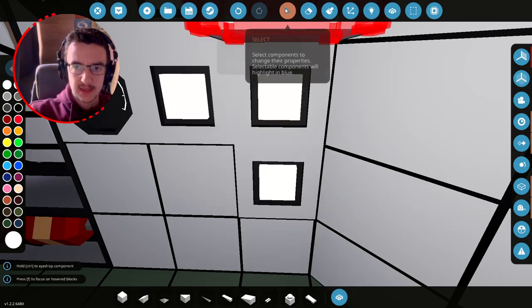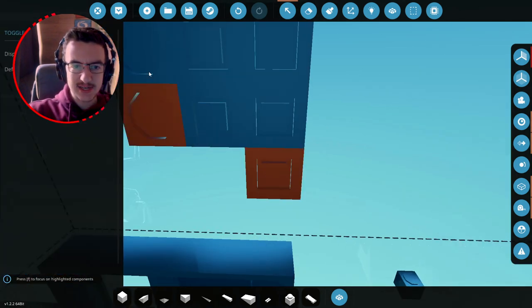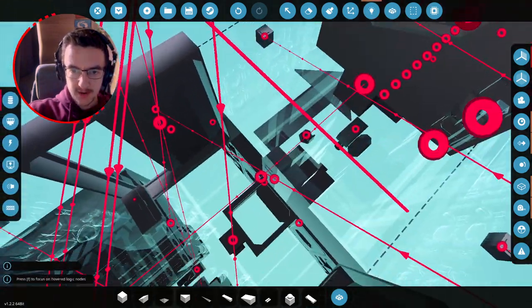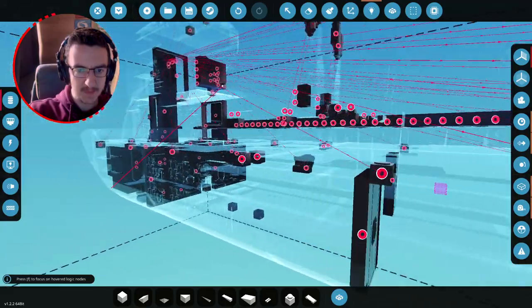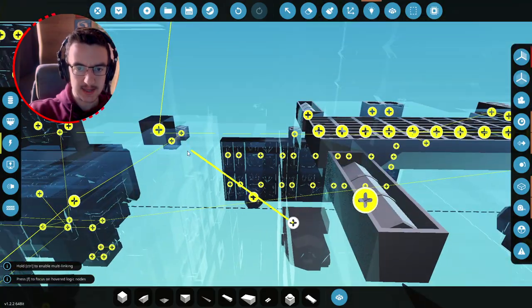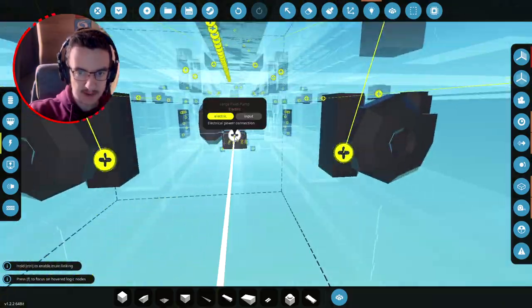We'll put a button in right there — this is going to be labeled "bilge pumps" — lower bilge pumps. We'll attach this to all of those pumps we just put in: this one, this one, this one, this one — that's it, all the pumps are in. We need to check if they work, so we'll attach this to the electricity and then attach them from there onwards.